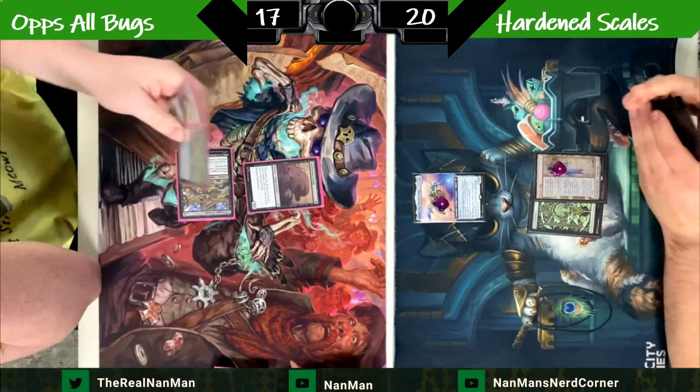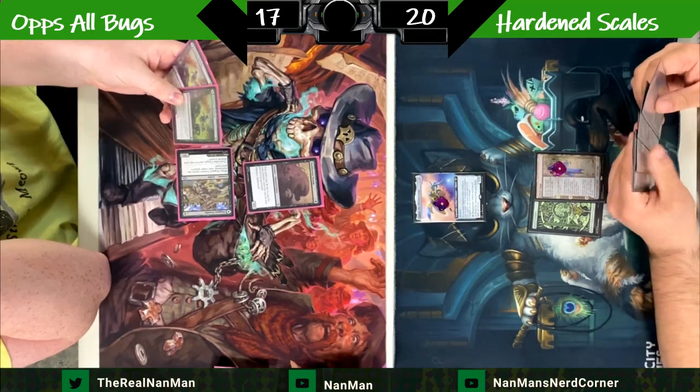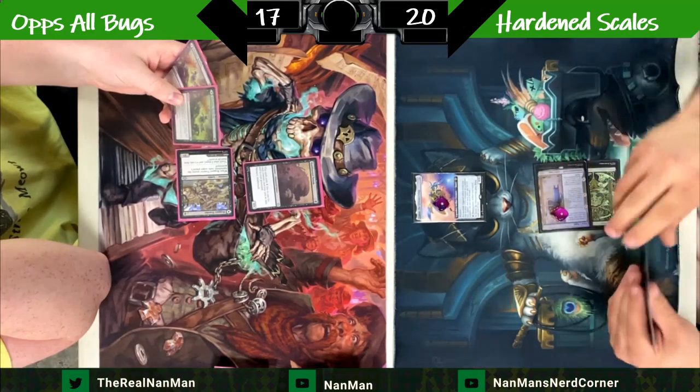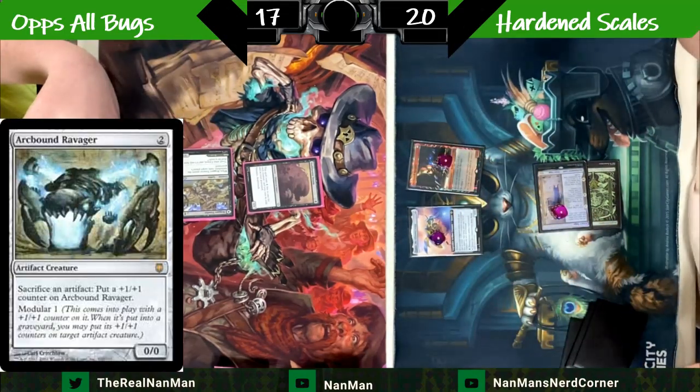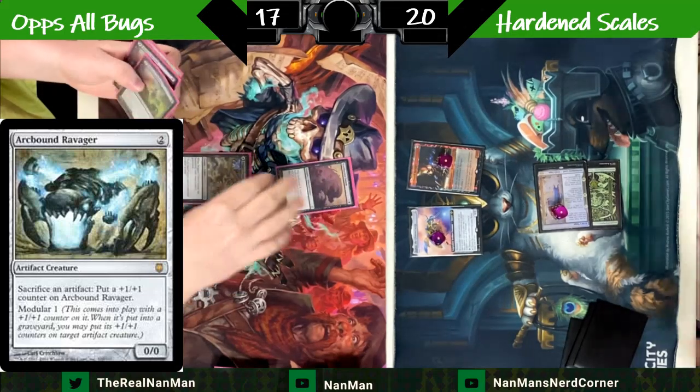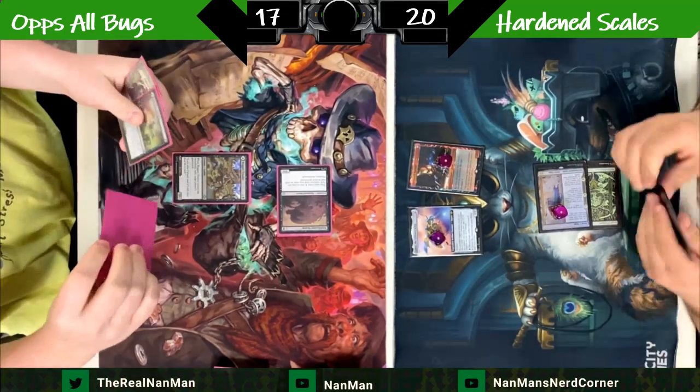This is what we talk about as the new-age Gurmog Angler. For those not familiar with back in the day of Grixis Death's Shadow, you'd fill your graveyard with Thought Scours and cantrips, and then suddenly have a 6/6 creature out there. But Arcbound Ravager is the big one we're most worried about.